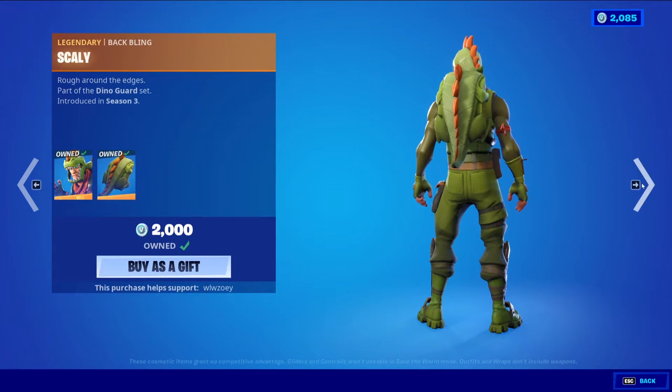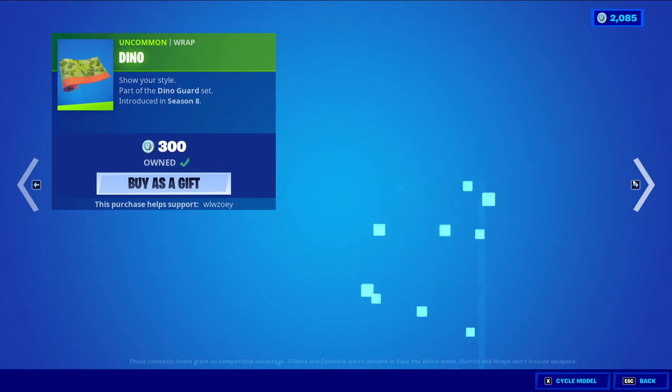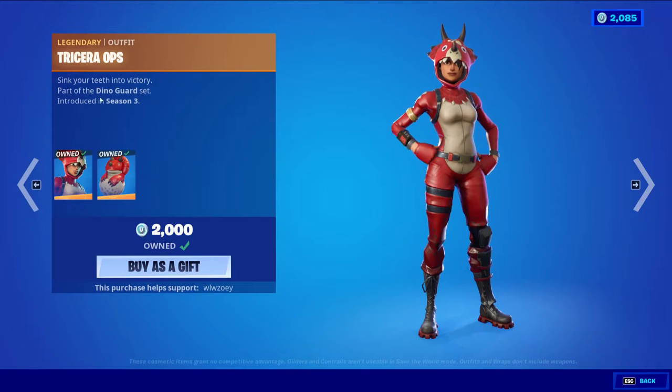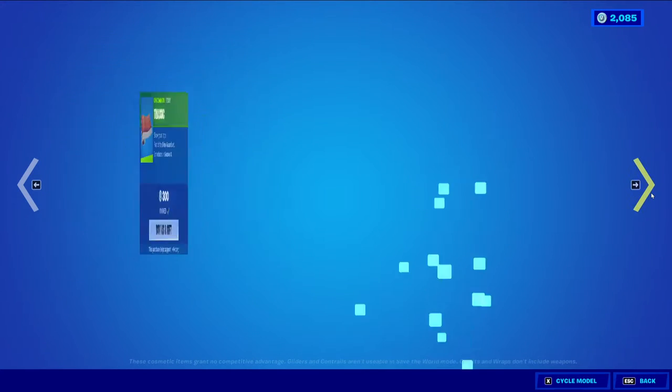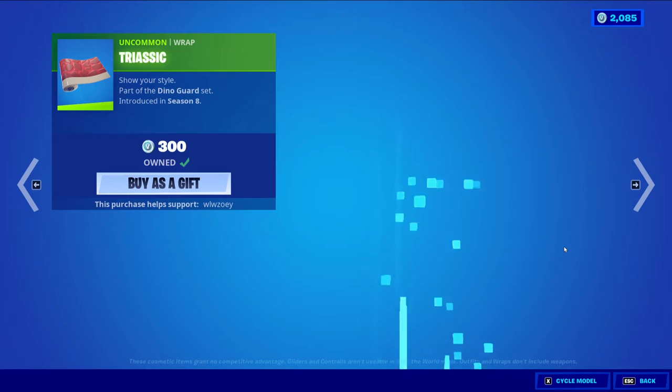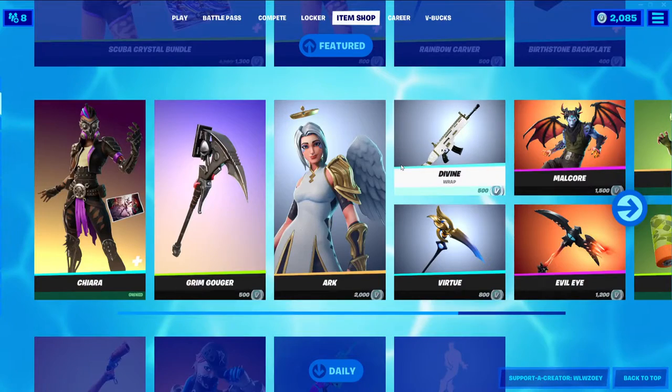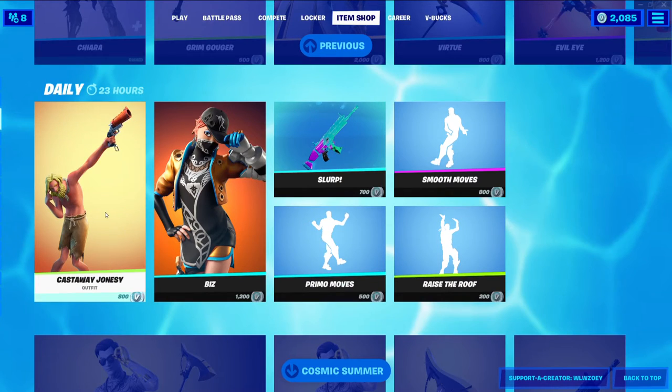Rex is back — bat bling is Scaly. I love Rex. Dino. Please tell me we've got Raw — I just want to see Raw back. Triceratops with the bat bling Hatchling. Triassic, sorry. Very nice. No Raw still — still one of the rarest emotes out there.